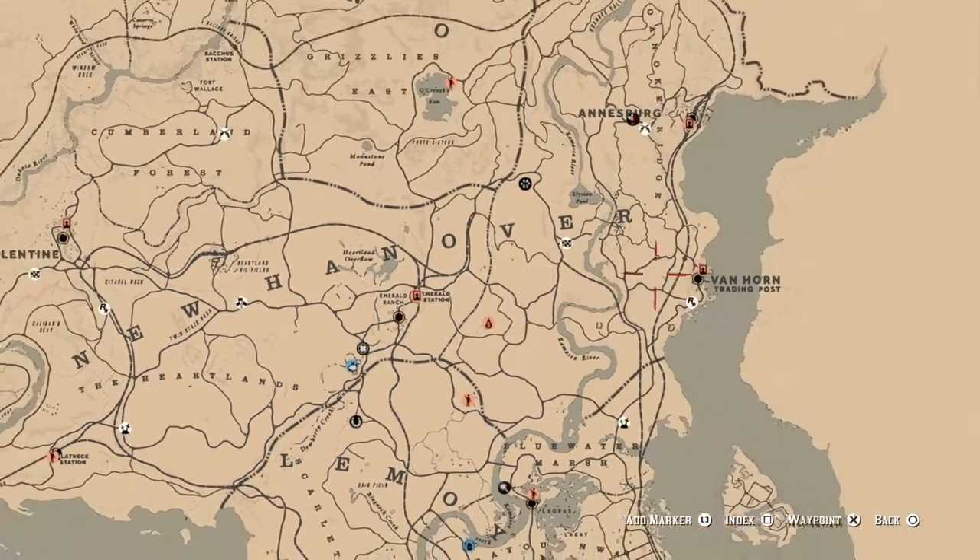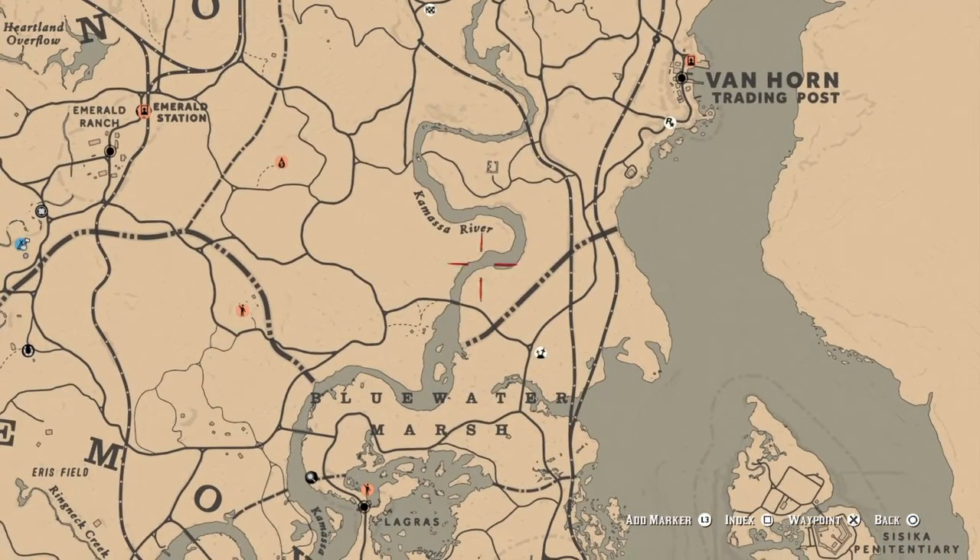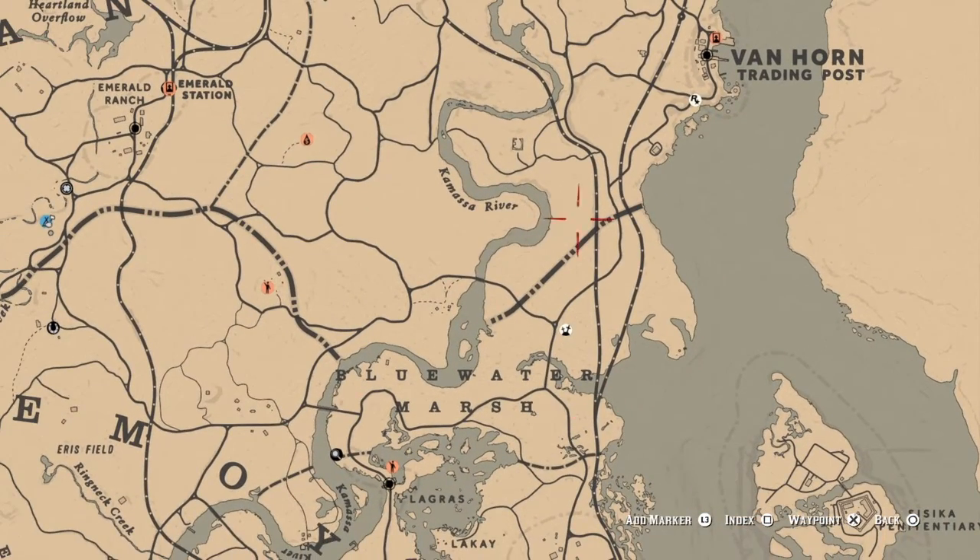My location that I choose for small animal carcasses is around here in the Blue Water Marsh area. That's where I get them.